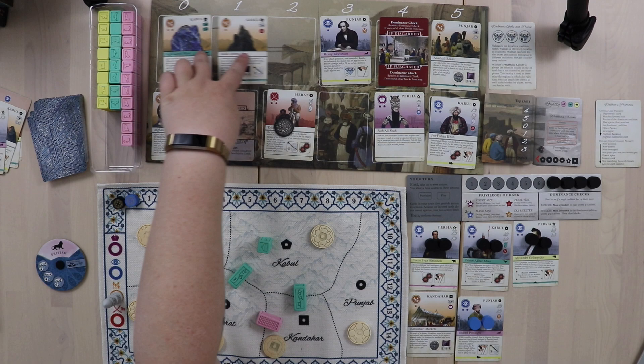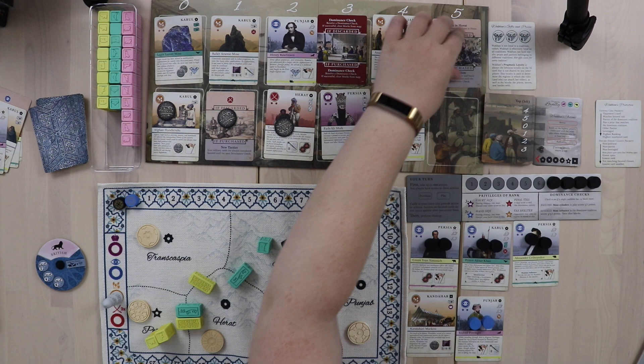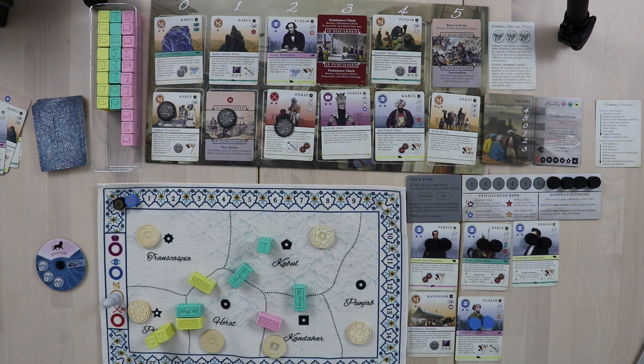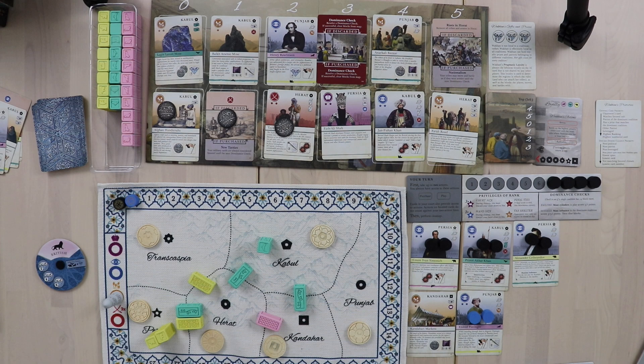She discards the non-Patriot card for sure, then discards the one with the fewest spies — Joseph Wolf. Wakhan is down to three court cards as she should be. The dominance card is moving closer but Wakhan has no money, so we can put off that reckoning a little longer and try to fight her on it.